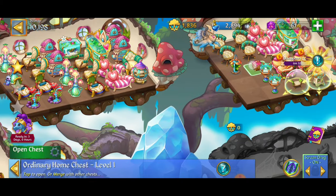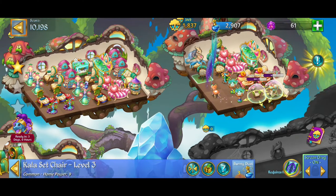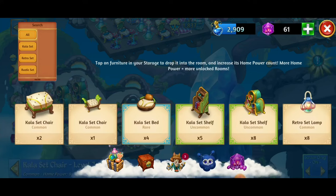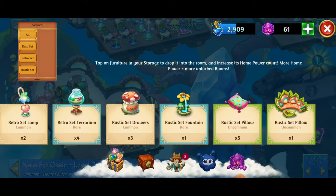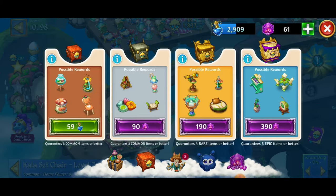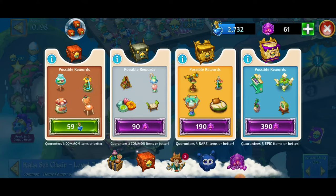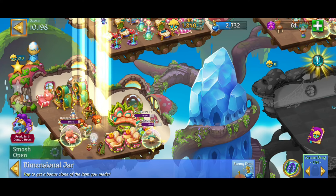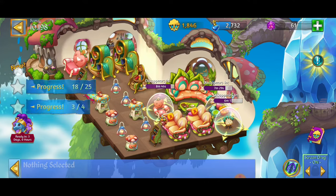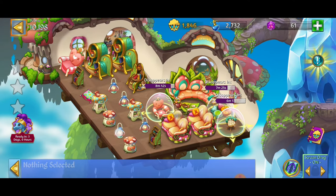Moving that nicely — got a chair. We've got the level three Kayla set chair — do I have another one? Checking storage for Kayla set chair — I don't think so. We don't have it but we're going to work on it. Making some awesome progress, things are going great. That was for merging level four items — now we have to merge seven level one items. No problem.